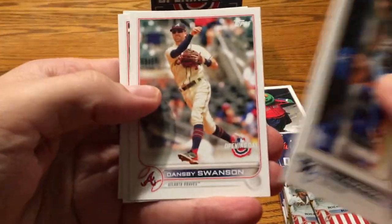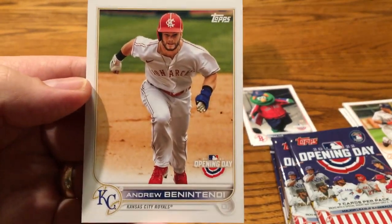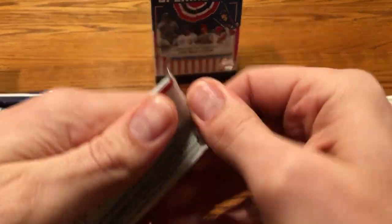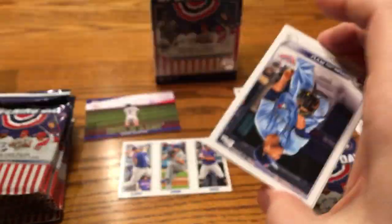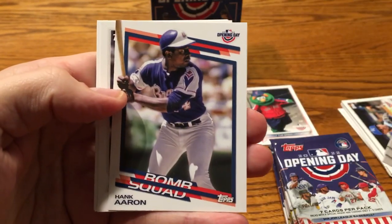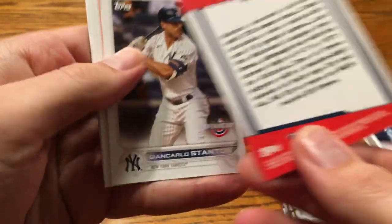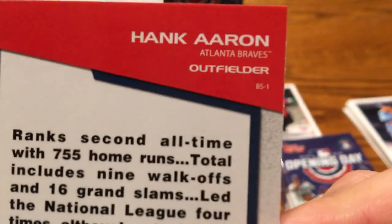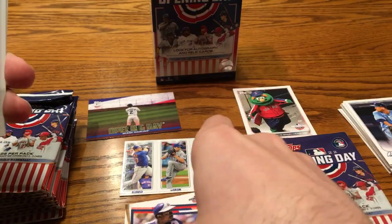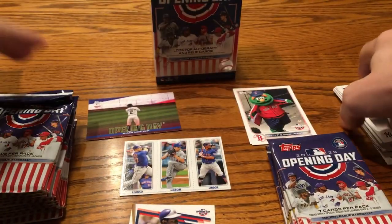Swanson — I don't know if he was in Series 1. Castellanos — I don't have all the cards yet in Series 1. And Ben Intendi in the old-school Kansas City Monarchs jersey — really cool jersey there. Odds of hitting a relic or autograph are very, very low, but they do have some really cool ones. There's a Bomb Squad — Hank Aaron! This is a new insert set for this year. Bomb Squad card number one even, and it gives you a little bit of a profile of the player.